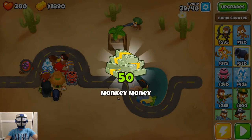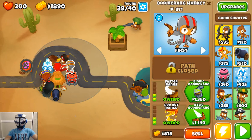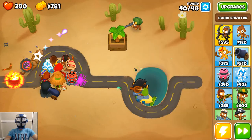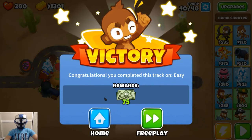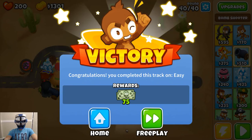We leveled up to 25! Let's grab some more monkey money. What do we want here — what about the boomerang? Glaive boomerang, there we go, let's see what that does for us. Somebody's ready to come down, and that is that, my friends. Thanks for watching — we'll see you next time for more Bloons TD6 walkthrough.